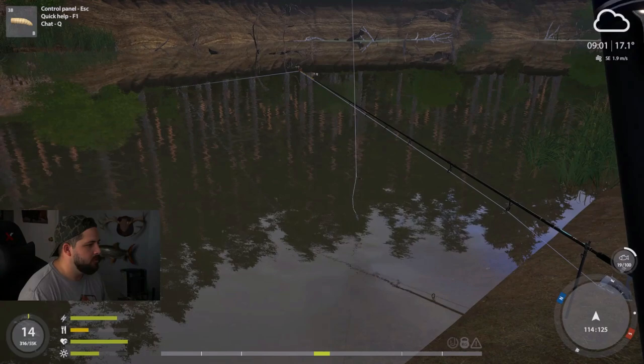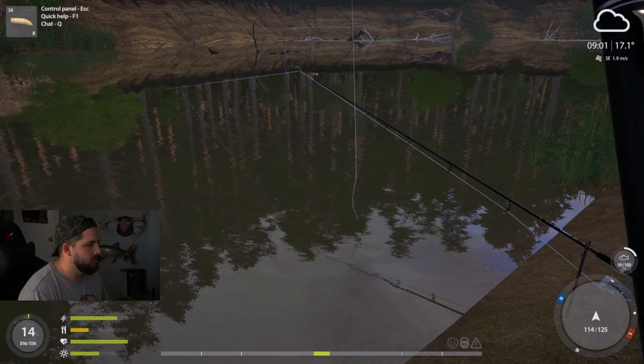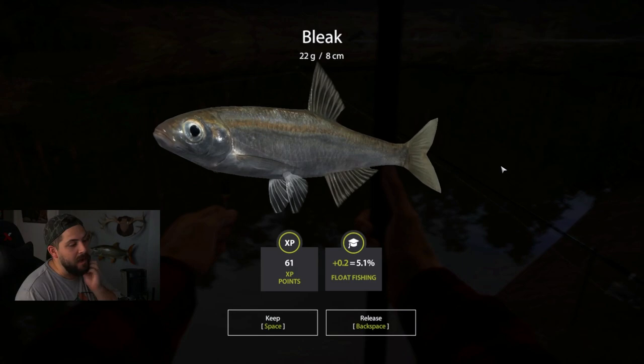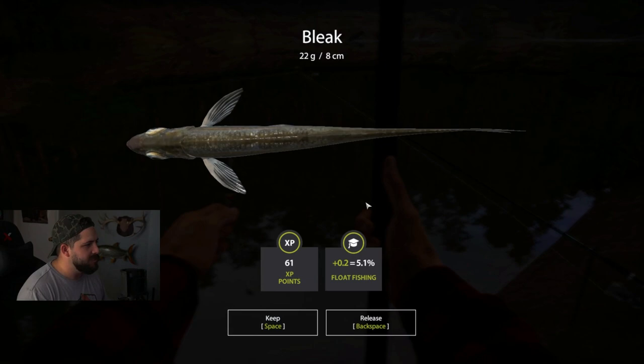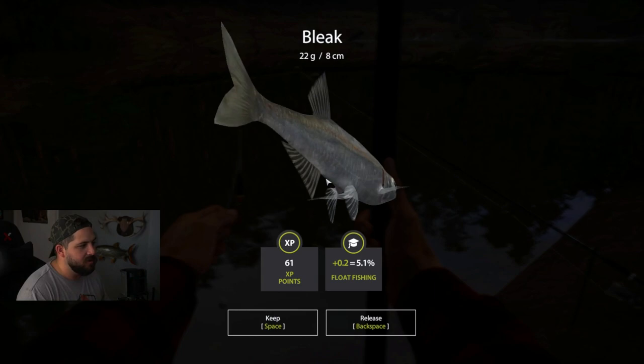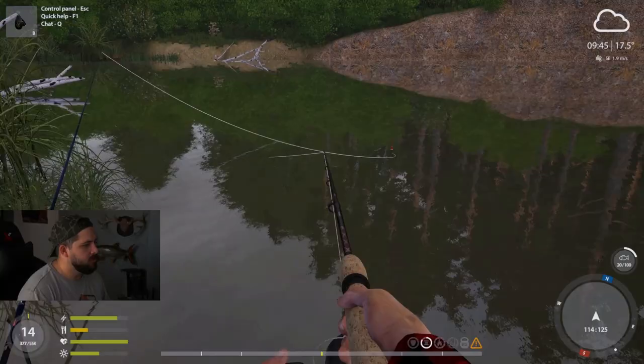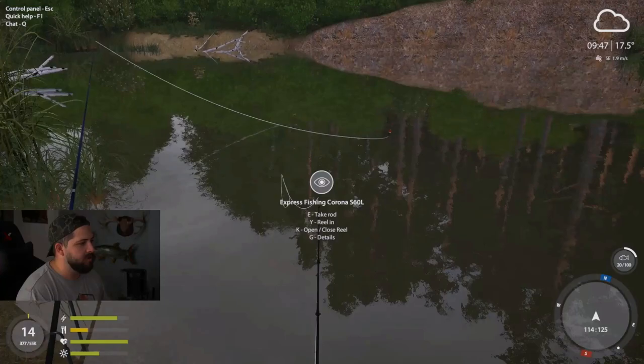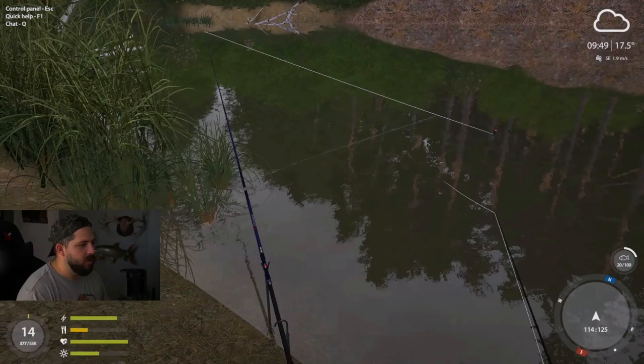We got him - a bleak! Look at this tiny little thing. It might have been the maggot, might have been the small hook - who's to say. It's amazing how small this fish is, but you never know - this thing could be wanted by the cafe and next thing you know you're selling it and making money. We'll keep that bleak. Basically, if you want to continue reeling in your rod, you can press zero to put your spinning rod in a rest, and then pick up the float rod and just wait for the bobber to go under - so you're prepared for when that fish decides to bite.